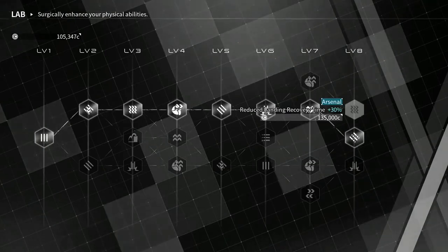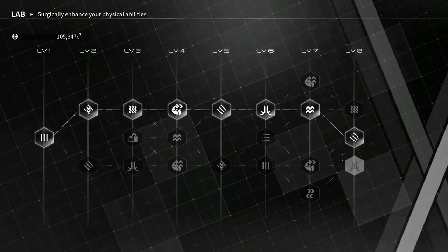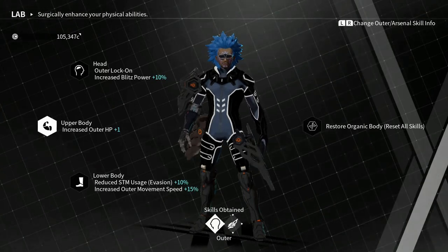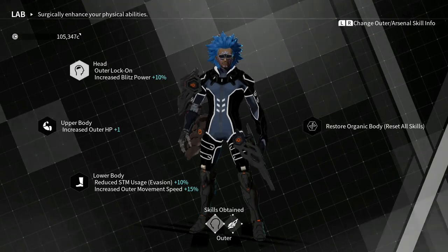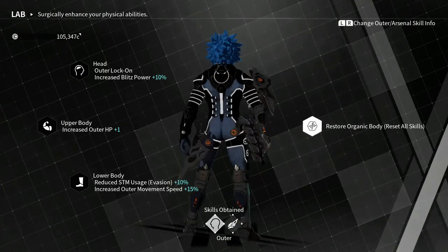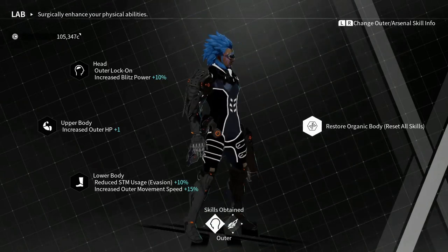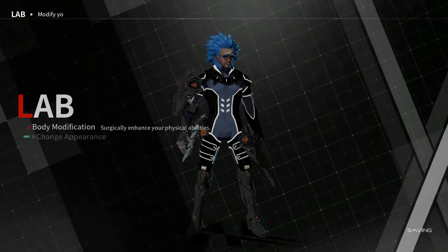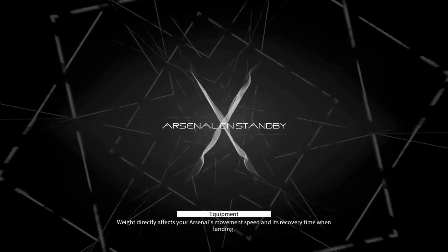For arsenal lower body, I'd grab all of this — increased mobility, reduced landing time, and Blink. Improved knockdown resistance might be nice too in PvP, especially against rocket launchers since knockdown is annoying. I'm also thinking if you time it right, you might be able to stun-lock people. You can reset your upgrades, but it costs 20,000 and you probably won't get that money back. People will experiment more once they have all the unlocks and don't need money for anything else.